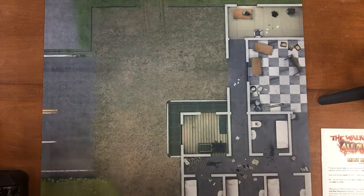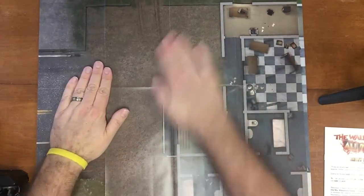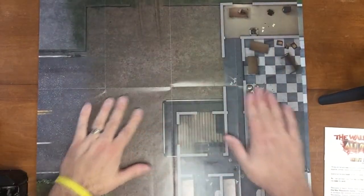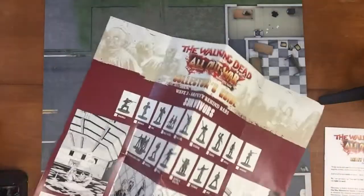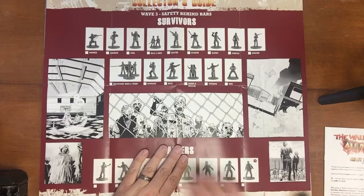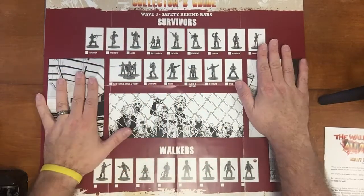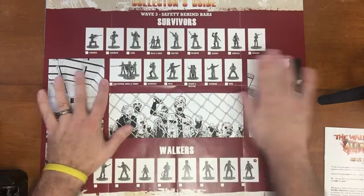Here is the map, and what I like most about the maps is when you flip it over, it tells everything you get inside the box.